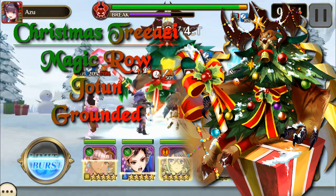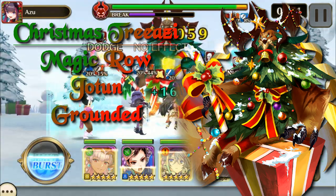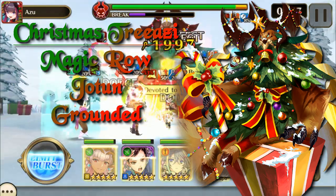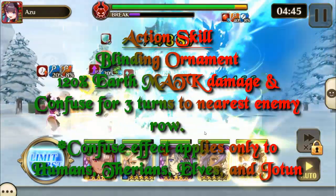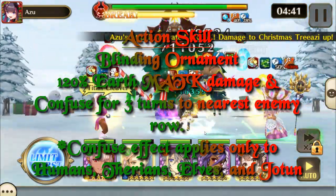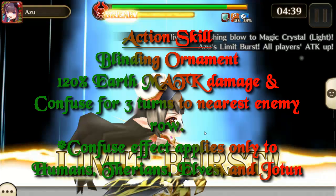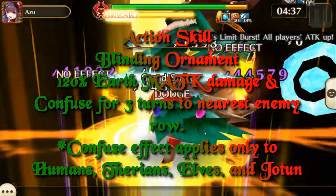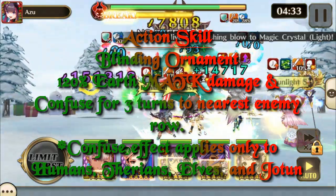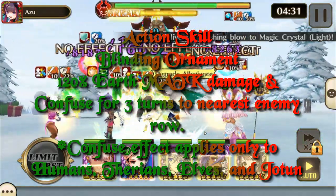Christmas Thiazi is in the magic row, is Yotun, and is considered to be grounded. His action skill, Blinding Ornament, does 120% earth magic attack damage and Confuse for three turns to the nearest enemy row. The Confuse effect applies only to humans, Therians, Elves, and Yotun.